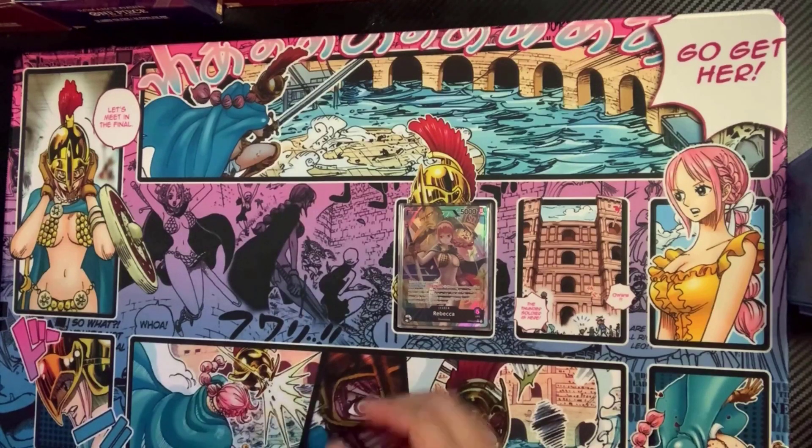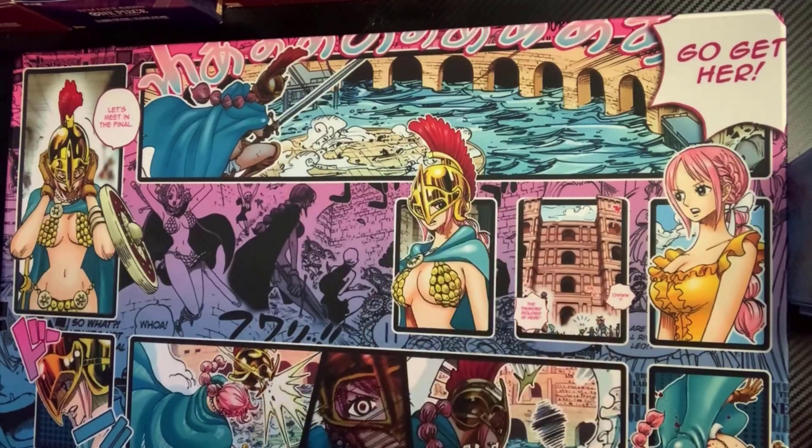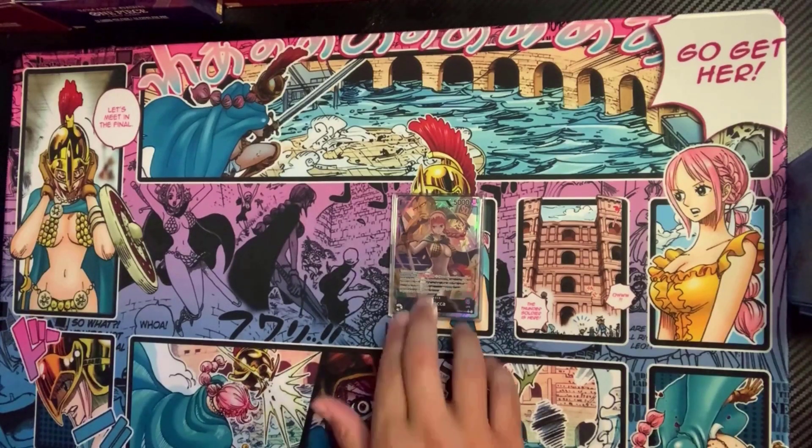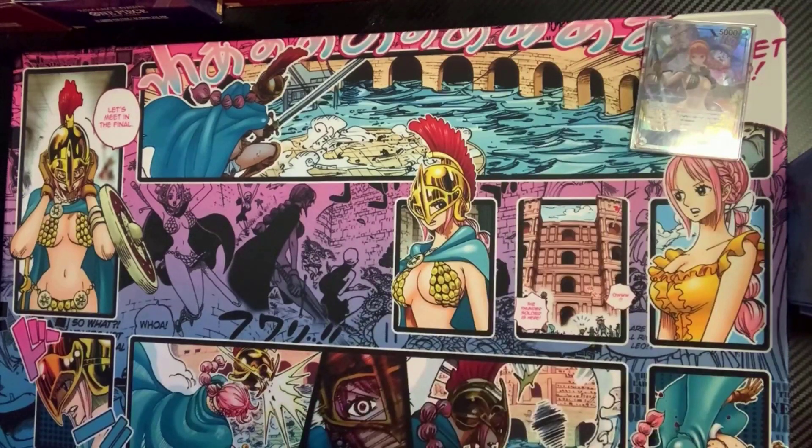If you guys are interested in a playmat like this, which is phenomenal, hit me up in the comments and I'll let you know where to get one. One of my graphic designers created this for me. In any case, we start off this deck with Rebecca. If you don't know what she does, she allows you to pay one and cycle two cards on top of your deck. You can pitch whatever card you don't want, but generally you can only keep one Dressrosa card — the other goes into the trash. You can do this every single turn as long as you have six cards or less in your hand, which is really, really good.